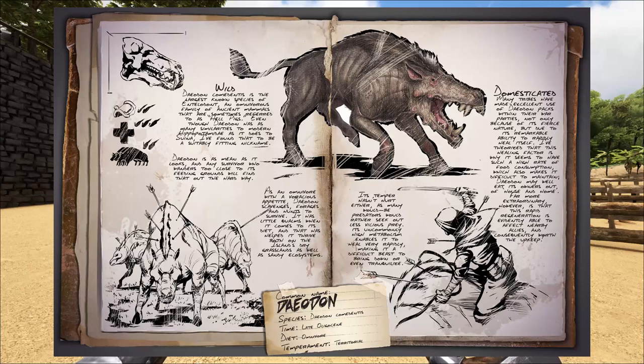Next up is the Hellpig, the Deodon. Deodon Comedentis is the largest known species of Entelodont, an omnivorous family of ancient mammals that are sometimes referred to as Hellpigs. Even though Deodon has many similarities to modern Hippopotamidae, I have found that to be a suitably fitting nickname. Deodon is as mean as it looks, and any survivor who wanders too close to its feeding grounds will find that out the hard way. As an omnivore with a ferocious appetite, Deodon scavenges, forages, and hunts to survive. It has little qualms when it comes to its diet, and that has helped it thrive both on the island's dry grasslands as well as sandy ecosystems.